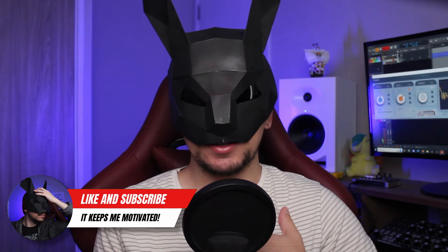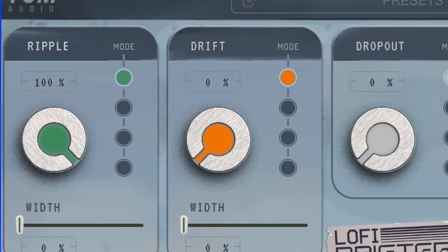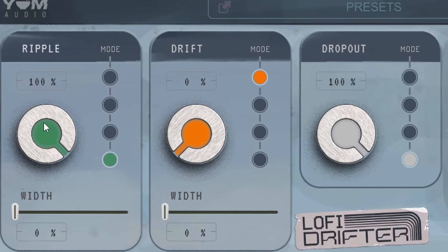I'm not a lo-fi producer, so when I got the plugin I was like, really? An effect just to randomly drop the gain? So I started testing it on different stuff. It has three different ways to lower the gain: fast and noisy, long and slow, and sudden dropouts. Each one has four modes, and Ripple and Rift have a width control.